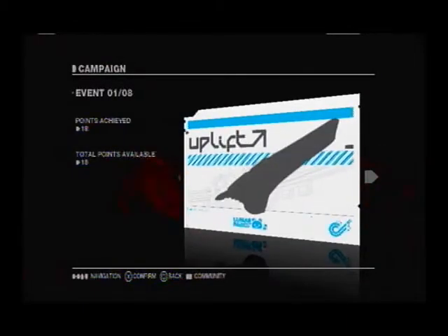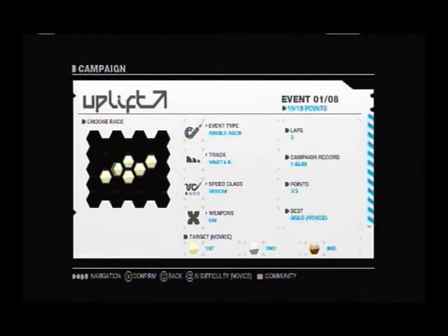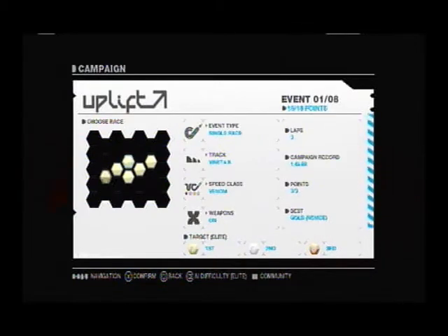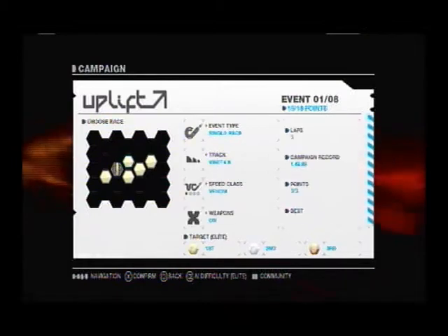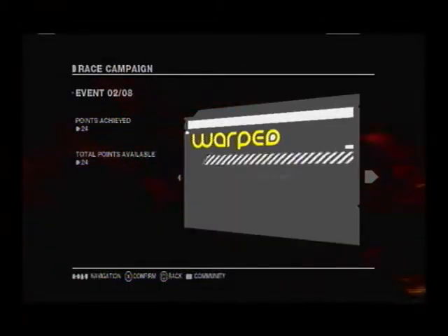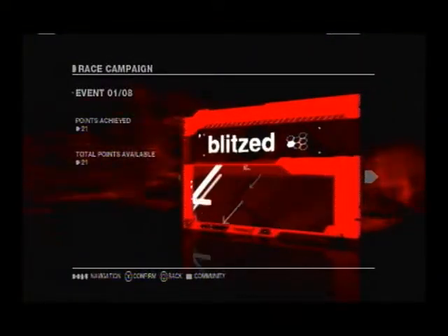When you go in you'll see that you have a stage, a campaign event — this one's Uplift. Right there you'll see the nodes. As you beat each race you get different nodes. Also by changing the difficulty you'll get to change the type of medal you get. You want to try to go for gold. From there you can just keep on scrolling. You get the points achieved and the total points available, and you can see I'm maxing out the points. Same thing for Fury.